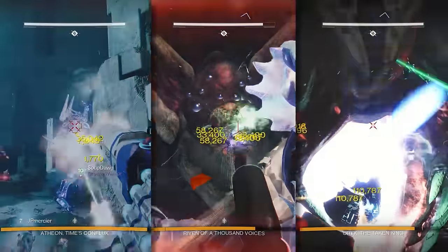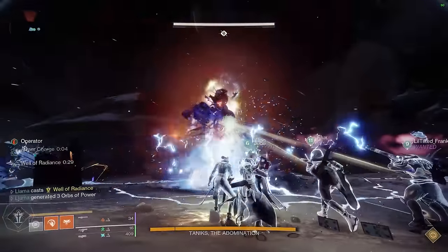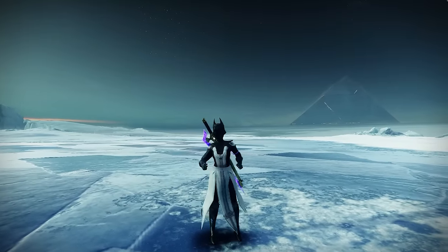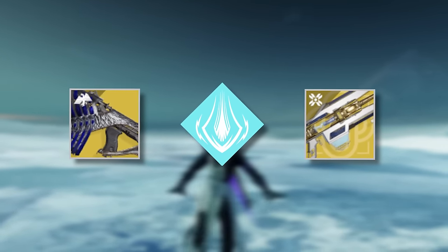Many of the raids in Destiny 2 have become victims of power creep, and Deep Stone Crypt is no exception. Nowadays, every boss encounter in this raid is one-phaseable by pretty much anything. But that isn't to say there are still some general guidelines to follow when aiming for efficient completions, which is what I'll be going over for you today.